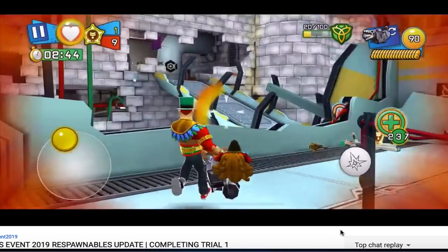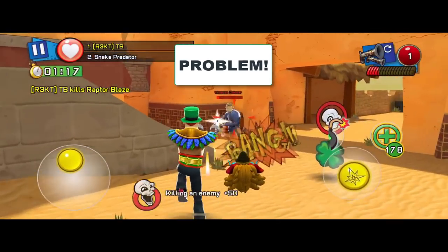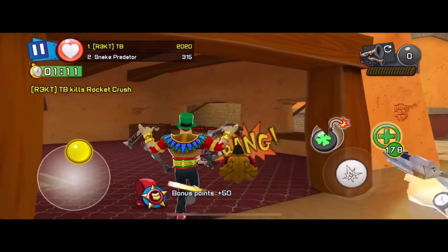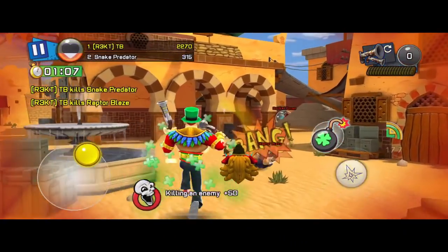So now let's see the problem with this glitch. The problem is that the weapons that already have an active skill get replaced by the shamrock active skill. So basically the dual blunder bosses have this really cool active skill, but after doing this glitch you cannot use that active skill anymore because it's replaced by a shamrock.